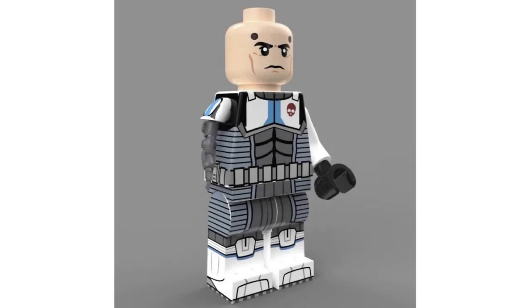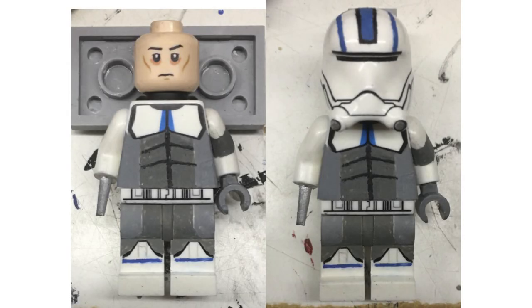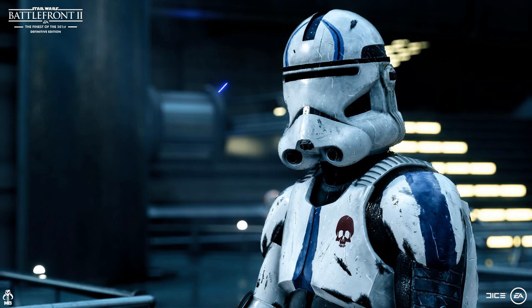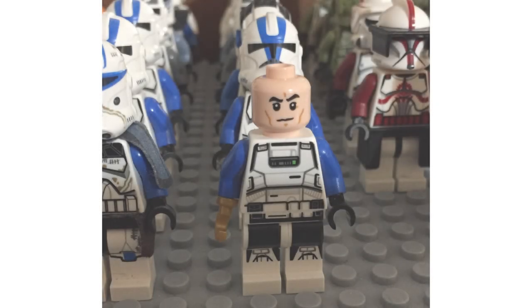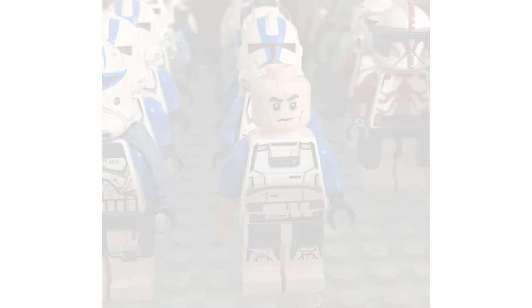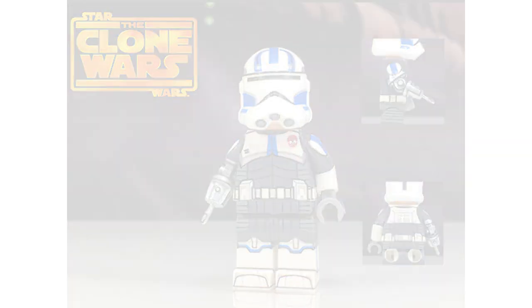Moving on to number sixteen, we bring back a clone from the last series but in a different form — it is Experimental Echo. This would be Echo in his season seven appearance. His skin would probably be a little more fleshed out, probably using the white skin tone we saw on the old Angry Clone Trooper, because of how flushed he looks in season seven. He would have a custom head print, an arm mold, a new helmet with a little thin line, and a pistol to go along with this new figure.